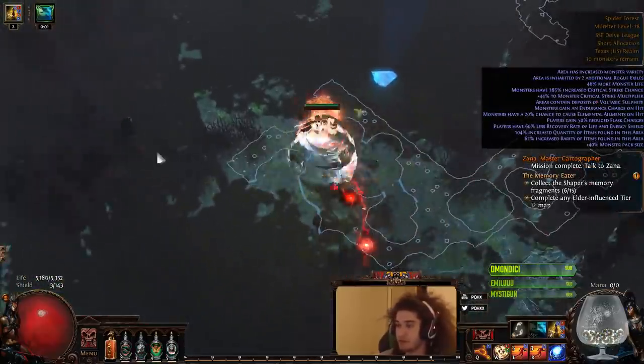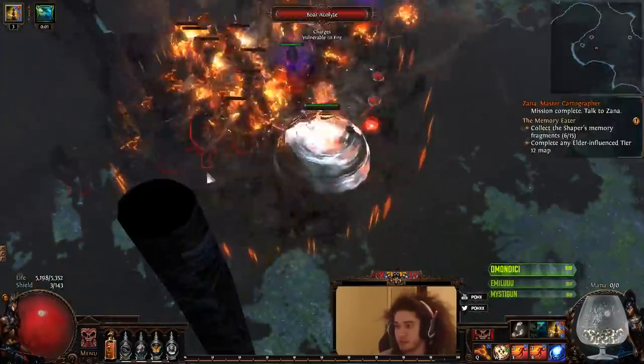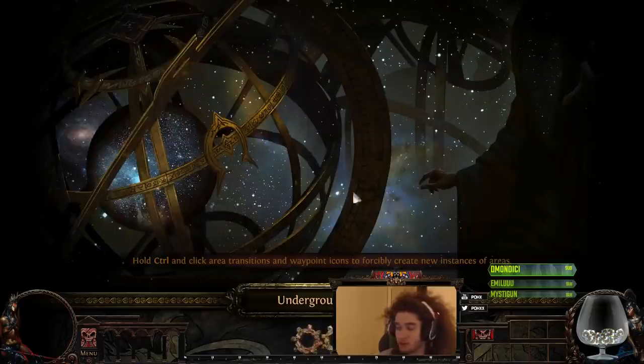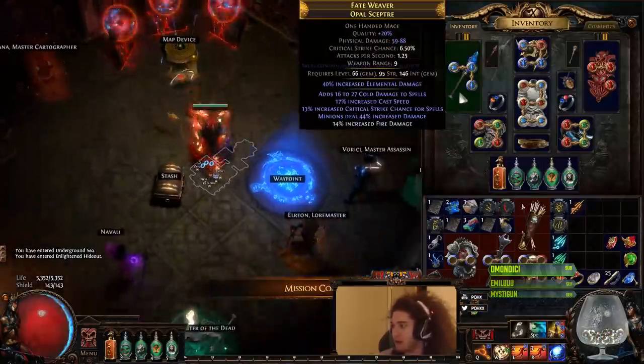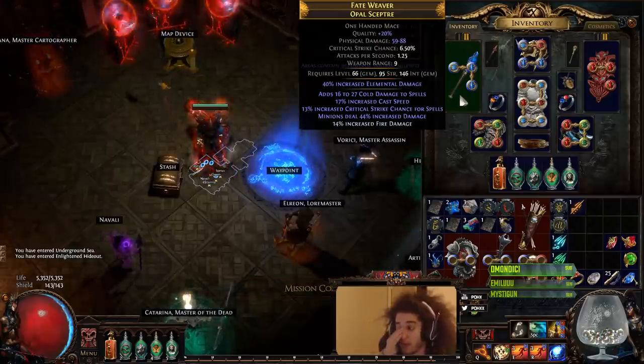I definitely think the build feels pretty solid though. Like I said, these are level 18 gems and I don't really have a super good weapon — I have a decent weapon — but a shaper-crafted weapon is going to be significantly better than what I'm currently using, especially if we had that added fire multiplier on it.